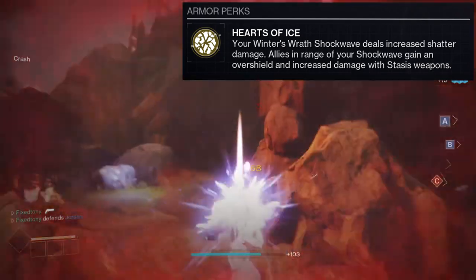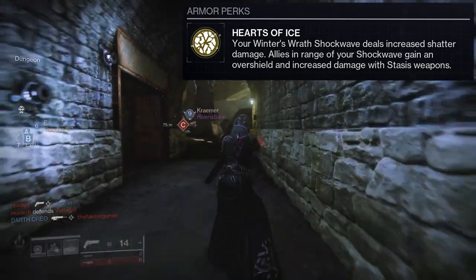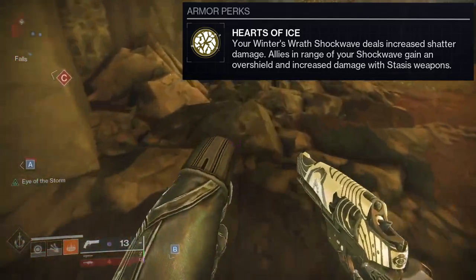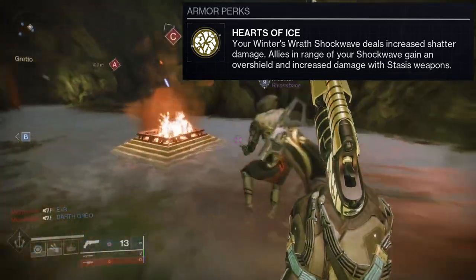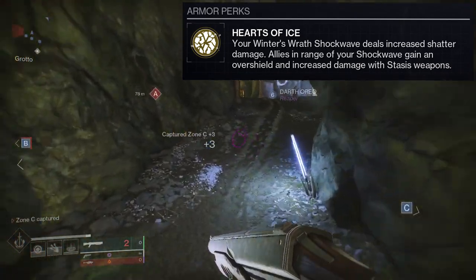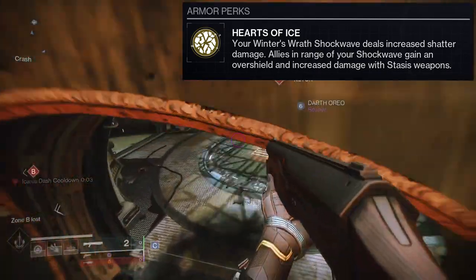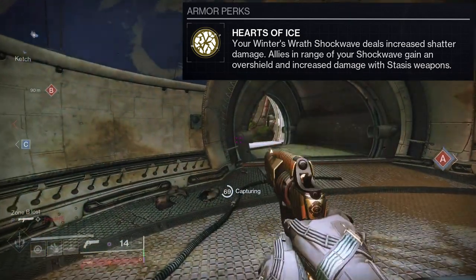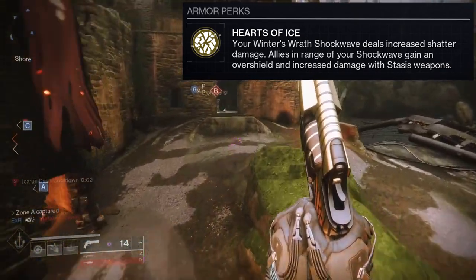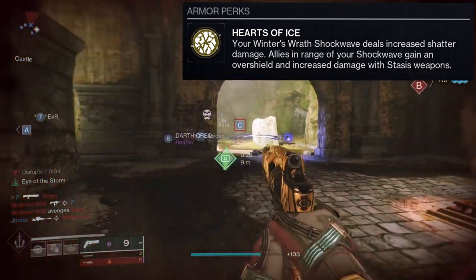This is pretty wild — a lot of things happening just for using your shockwave how you regularly use it. Warlocks are getting so much stuff just for using their super as intended. I wonder if the overshield and increased damage with Stasis weapons also applies in PvP — that would be wild, probably really fun in Sixes and useful in Threes as well. It just does more shockwave damage while also giving allies an overshield and damage boost.